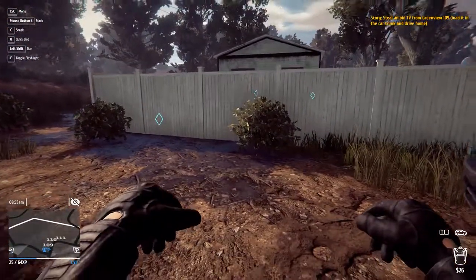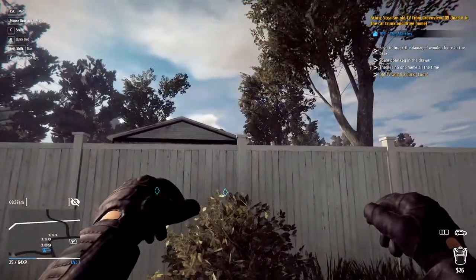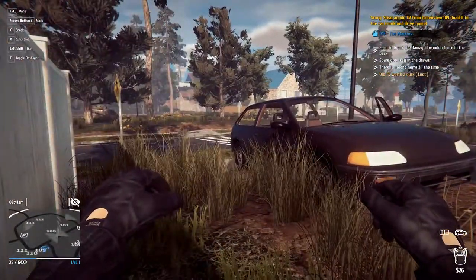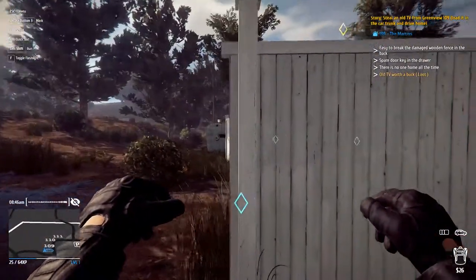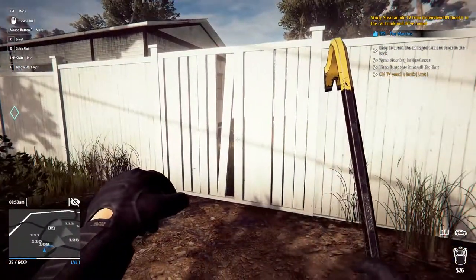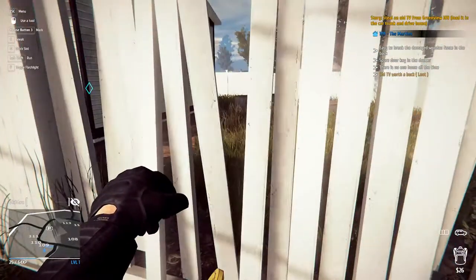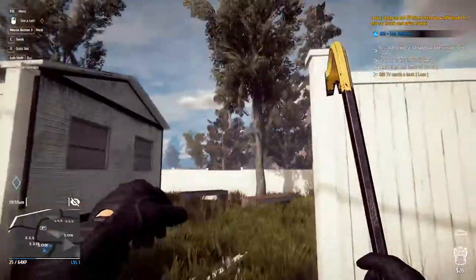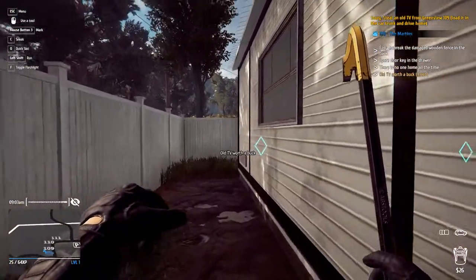I have to rob Greenview 109. I'm trying to get a TV and take it in my weird Honda Civic hatchback. I've got some hints: it's easy to break the damaged wood fence in the back, the spare door key is in the drawer, and no one is home all the time. Extremely convenient. What are these fences made of, styrofoam?